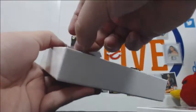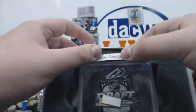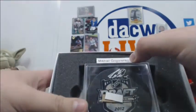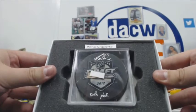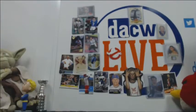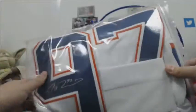We're gonna finish with the legendary Mikhail Grigorenko. Actually, that's the only Sabre we've pulled — a draft puck, 12th pick. He's with the Avalanche but drafted by the Sabres. And there is the Connor McDavid jersey I already showed you.